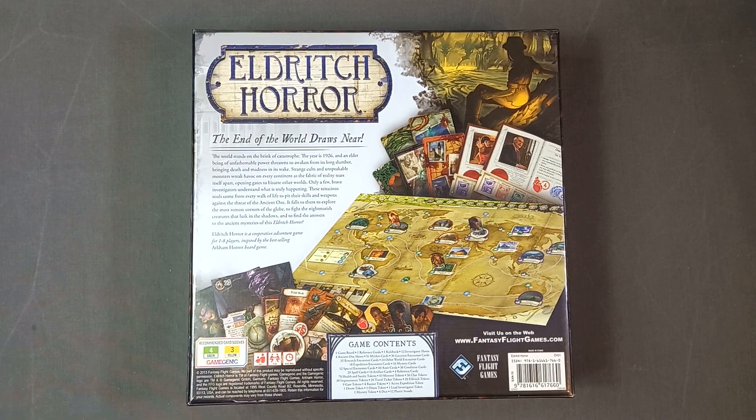The end of the world draws near. The world stands on the brink of catastrophe. The year is 1926 and an elder being of unfathomable power threatens to awaken from its long slumber, bringing death and madness in its wake. Strange cults and unspeakable monsters wreak havoc on every continent as the fabric of reality tears itself apart, opening gates to bizarre other worlds. Only a few brave investigators understand what is truly happening. These tenacious souls come from every walk of life to pit their skills and weapons against the threat of the Ancient One. It falls to them to explore the most remote corners of the globe, to fight the nightmarish creatures that lurk in the shadows and to find the answers to the ancient mysteries of this Eldritch Horror.